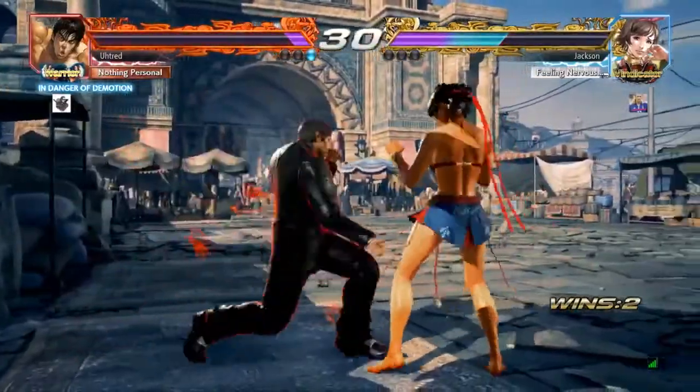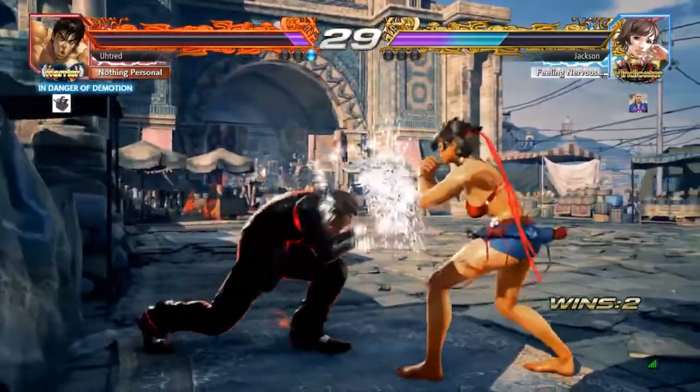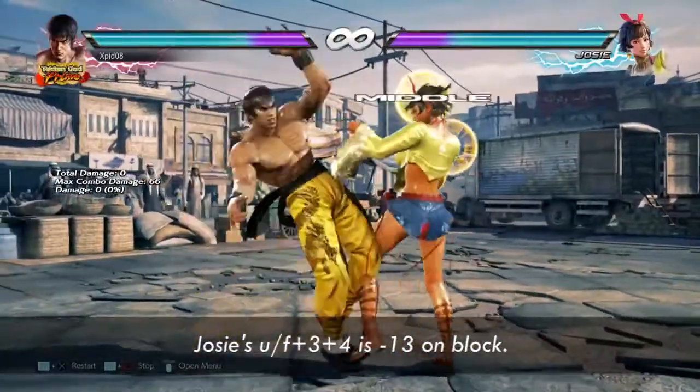Right here you blocked her up-forward 3 plus 4 but did no punish. You should always punish this with 3-4.